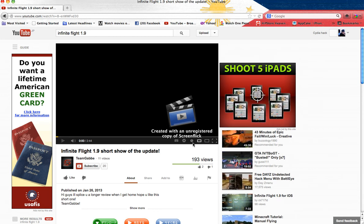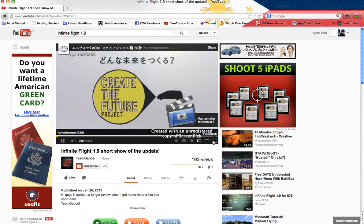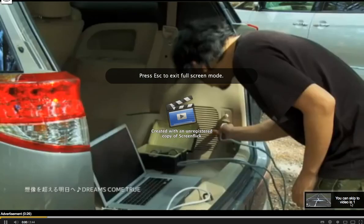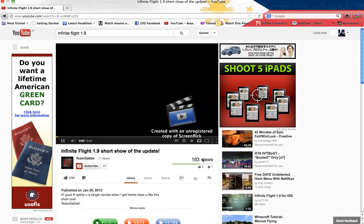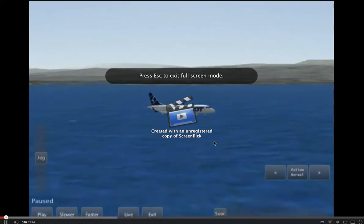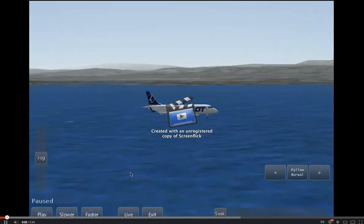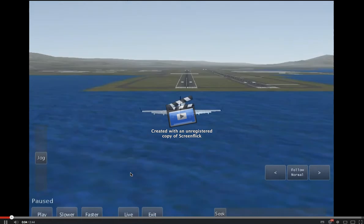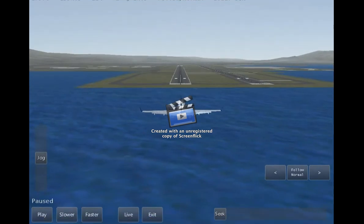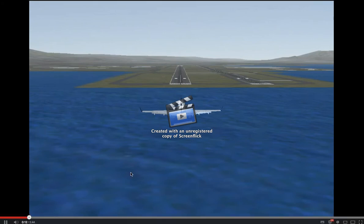You can download it from the description — no need to go to app tracker. If you want more apps, go there. Now I'm just going to show you some new things in the Infinite Flight 1.9 update, and I will do a full review when I have more time.